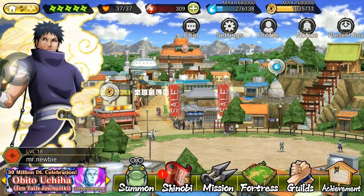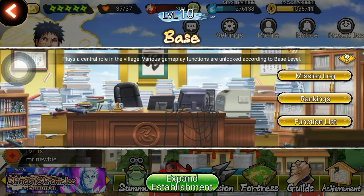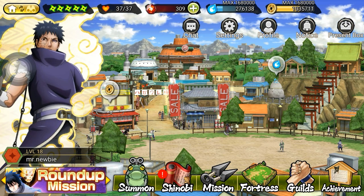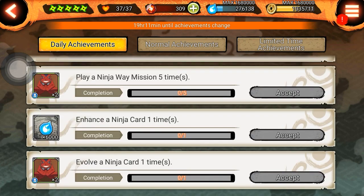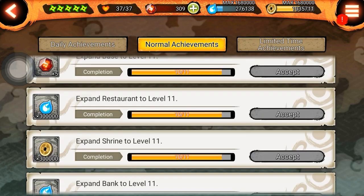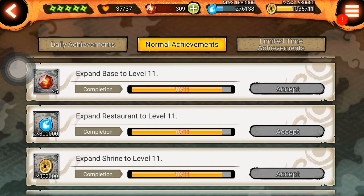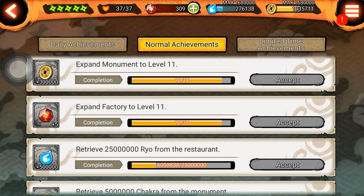Cara keempat, kalian bisa upgrade base kalian. Setiap kalian upgrade bisa mendapatkan sekitar 5 Shinobite. Disini kalian bisa menyelesaikan daily mission — normal, limited time. Setiap kelipatan 10 level, restoran atau bank kalian sudah level 10, itu kalian akan mendapatkan poin ganda atau Shinobite ganda guys.